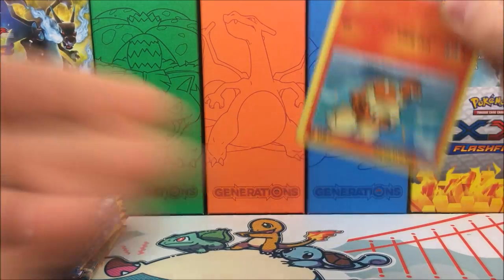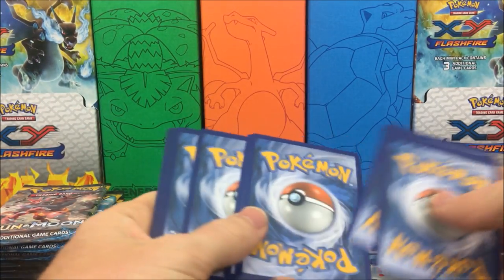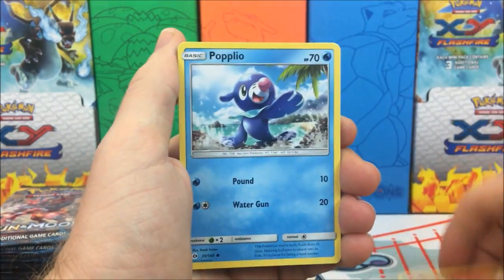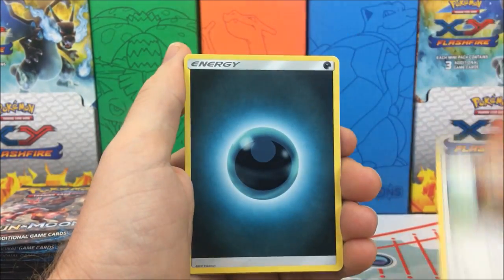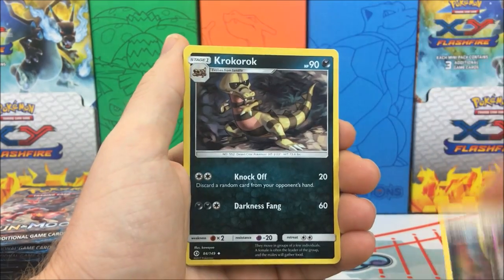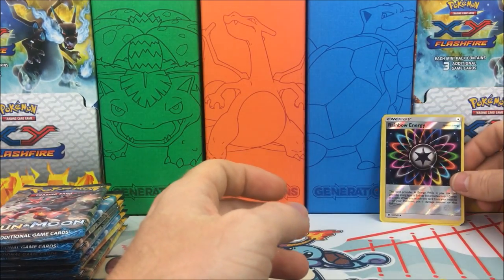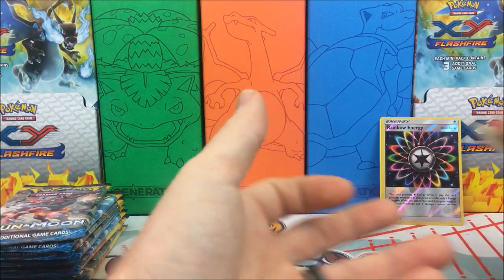We have a Growlithe, Popplio, Wingull, Surskit, Yungoos, Darkness Energy, Charjabug, Rainbow Energy, Croconaw. We have a reverse holo Rainbow Energy, and our rare is a Hariyama — regular rare. Yeah, definitely after some gold cards and hyper rares out of this set.